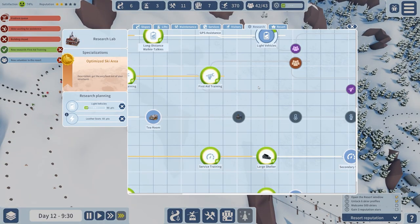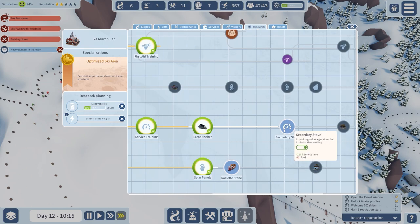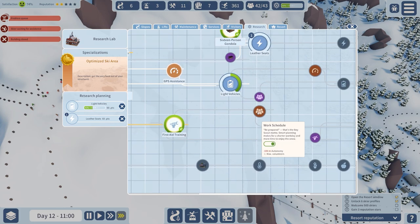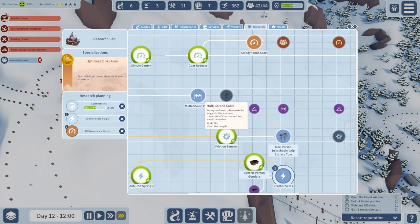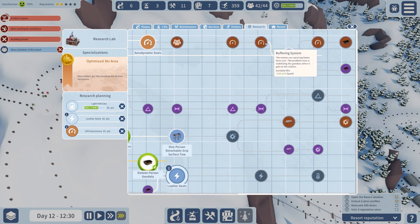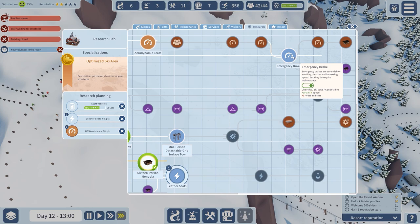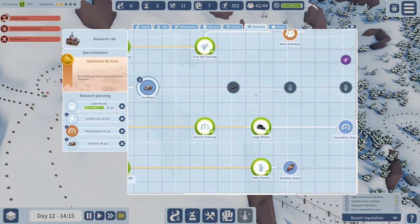New research: first aid training — and all of these researchers are going to help out. There's a secondary stove which is not as good as a gas stove but reduces service time, though we get minus food. GPS assistance gives all maintenance buildings extra movement speed — yes, let's go for that, should have researched that sooner. Then there's chairlift extra speed with synchronised boarding, hybrid engine, an emergency brake, and gondola lifts extra speed but also more wear and tear. Tea room, then fast food and the other stuff as well.